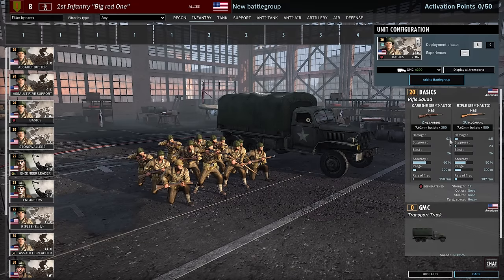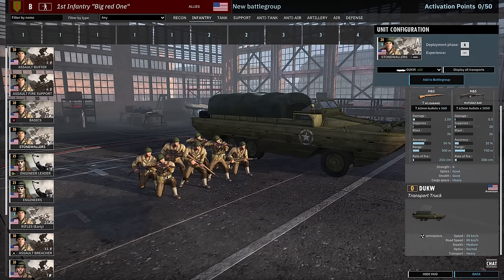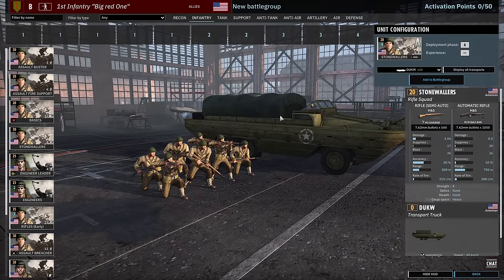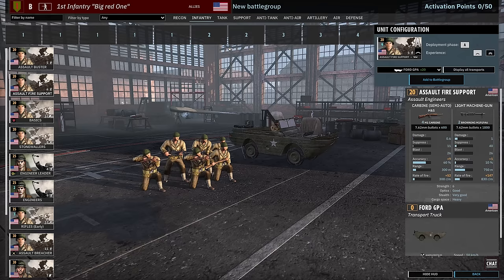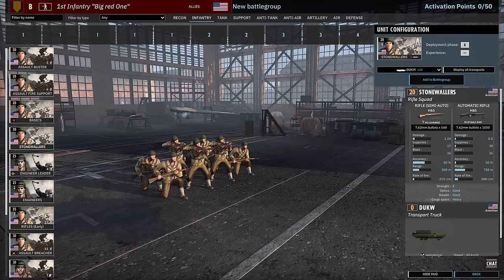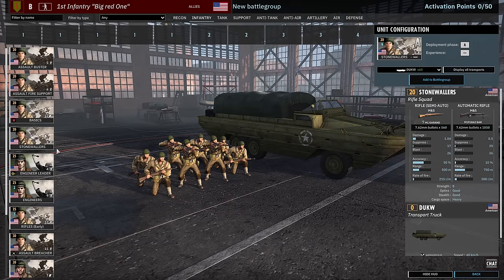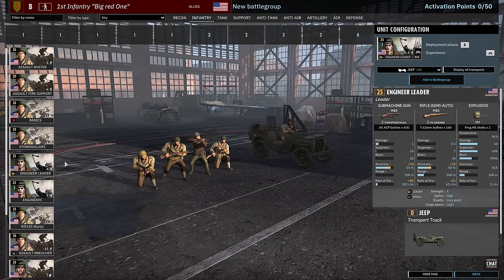With the Basics — a 12 man squad with M1 Garands and M1 carbines, always a nice chunky squad to have around — 18 and 24 availability. These aren't too bad for 20 points in the right situation. Then we've got the Stonewallers — eight man squad for 20 points, seven M1 Garands and the BAR. Honestly, units like the Assault Fire Support and the Stonewallers are almost overpriced for 20 points. Your early phase infantry is going to be kind of rough.